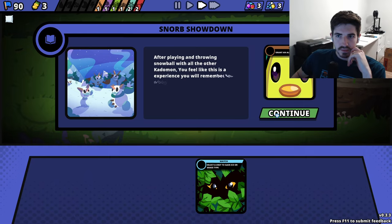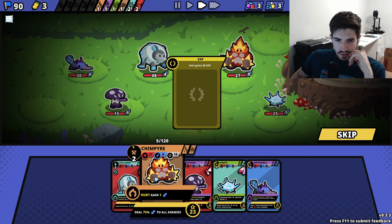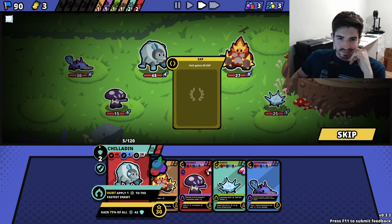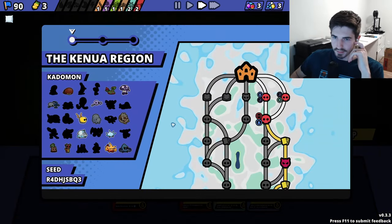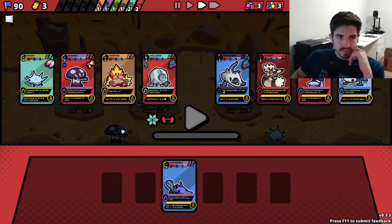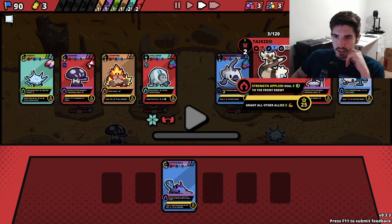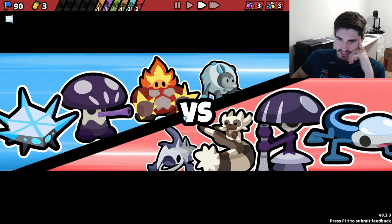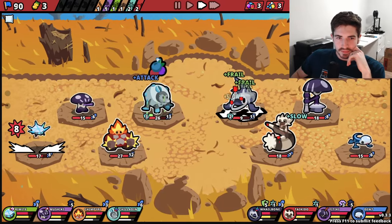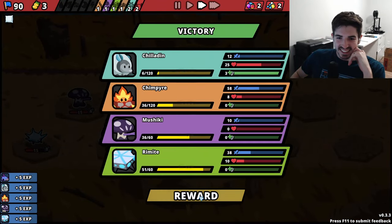Let's do this. Who do we want to give the experience to? Chiladin's pretty good but maybe we go Chimpire - he's our OG, let's keep him cooking. Any fainted gain damage and speed - he's got a Fatiki, I'm assuming that's your evolution - he's got a better version of our guy. Dude, we're saucing on these guys! That was easy mode.